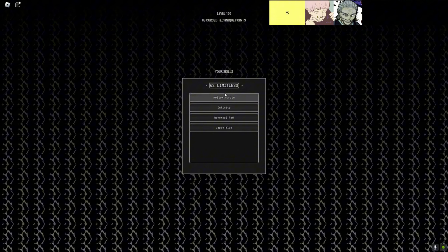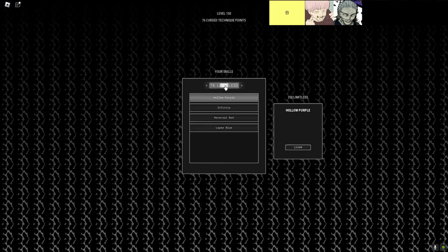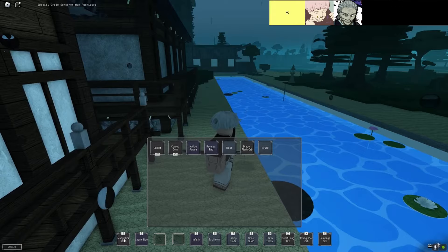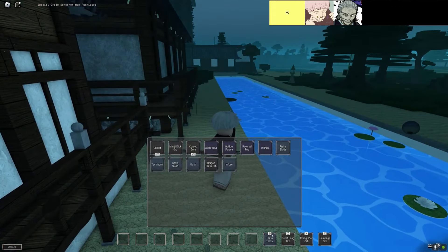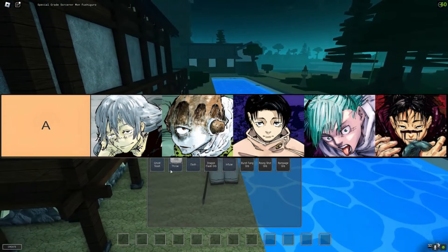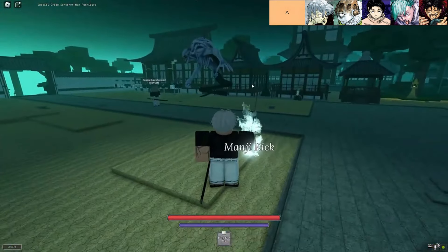Next up, we've got Cursed Speech. On paper, this technique sounds awesome — you get three different moves that give you a ton of utility. But if your opponent knows what they're doing, Cursed Speech can become pretty meh. If they know how to avoid your traps by not standing near ledges, it loses a lot of its bite. It's kind of like setting up a genius prank only for your friend to walk around it. So yeah, these B-tier techniques aren't bad, but they're not going to make you the king or queen of sorcery. Think of them as training wheels — use them while you're learning the ropes, but make sure to upgrade once you've got the hang of things.